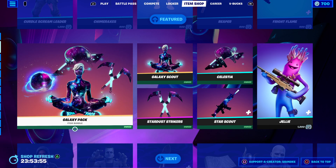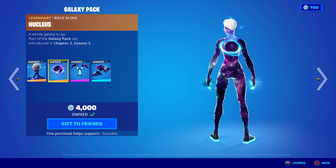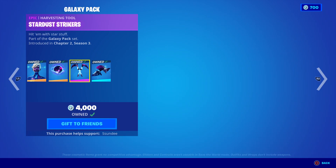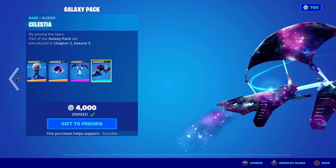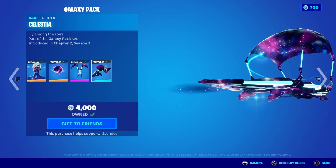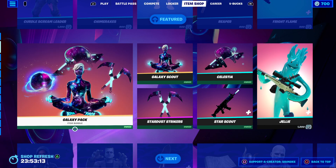We have the Galaxia, and also the Galaxy Scout. We have the Nebulus — I think that's supposed to be Nebulus but it's really cool, look at how it is. Of course we've got the Stardust Trickers and the cool glider. For some odd reason this glider is glitched because it's appearing on the other side — hold on, let's see if we can fix it. There we go, alright.